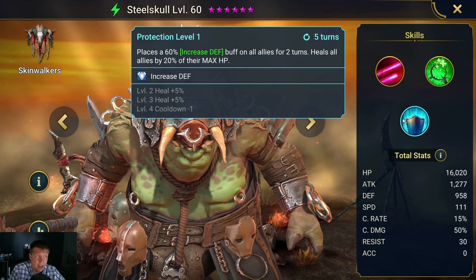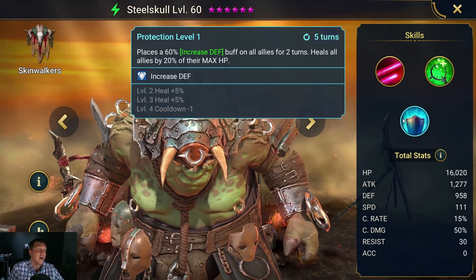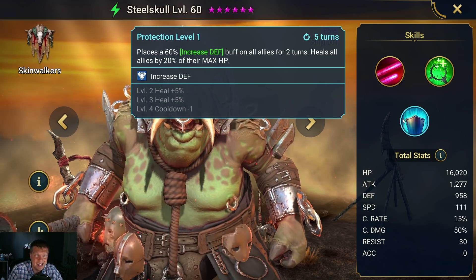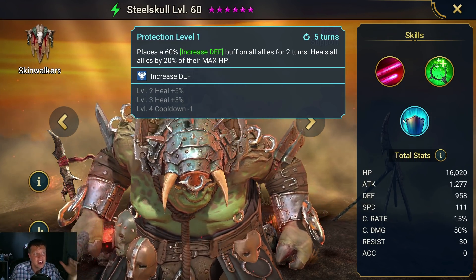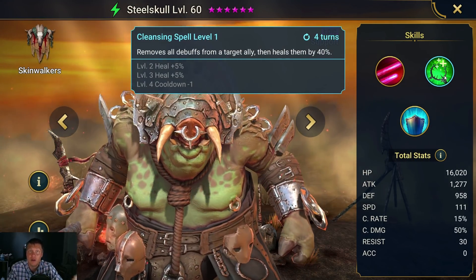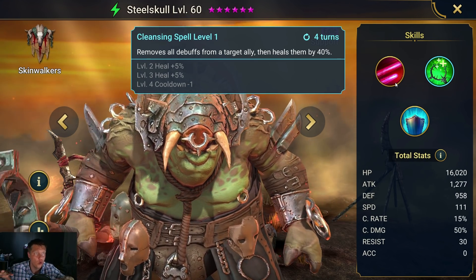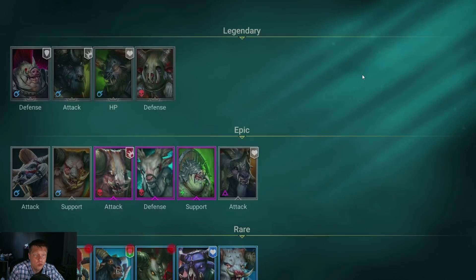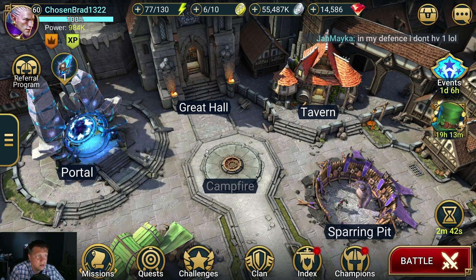The A3 places a 60% increased defense buff on all allies for two turns and heals all allies by 20% of their max HP. Again, a very good ability for the clan boss and dungeons. You usually want at least one hero that buffs your party's defense, and he fills that role. He also has poison and a big single-target heal, making him a very well-rounded character for clan boss and dungeon content.